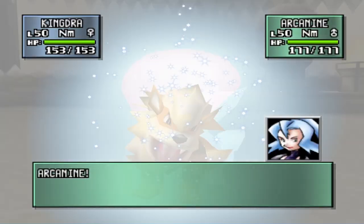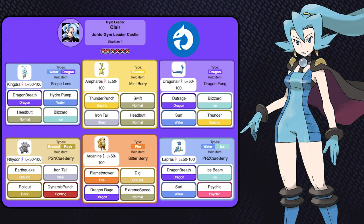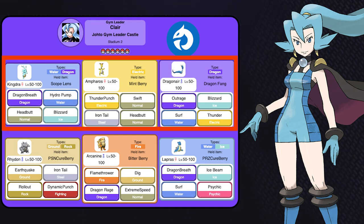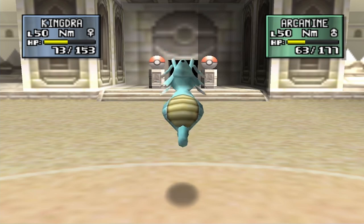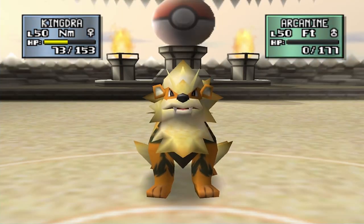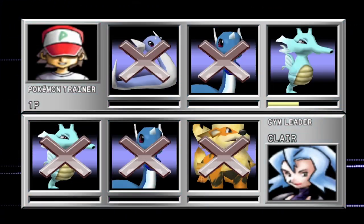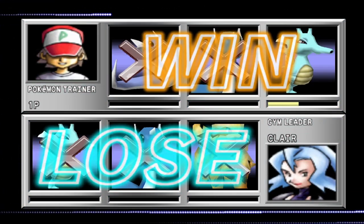Arcanine was the last Pokemon, but depending on what's in the bag, you may still have a loss. There's a lot of Pokemon on Clair's team that Kingdra can't 1v1, but since we have access to Waterfall, it does take down Arcanine fairly easily. Clair took as many hours to take down as some of my other challenge runs in their entirety, but that wasn't even the worst part of this run — that's still yet to come.